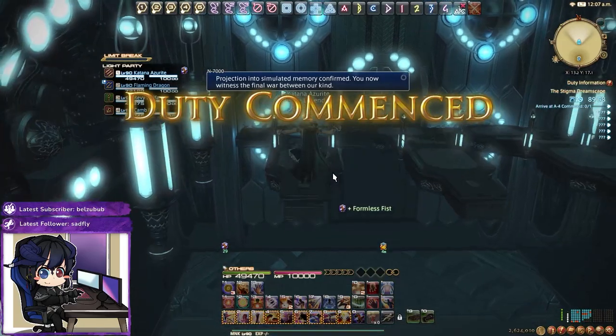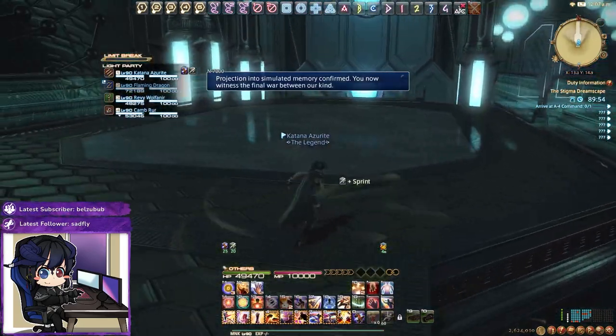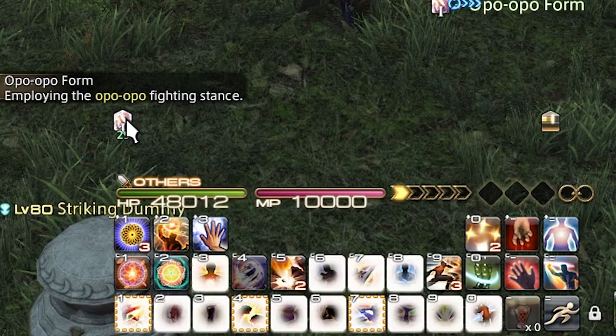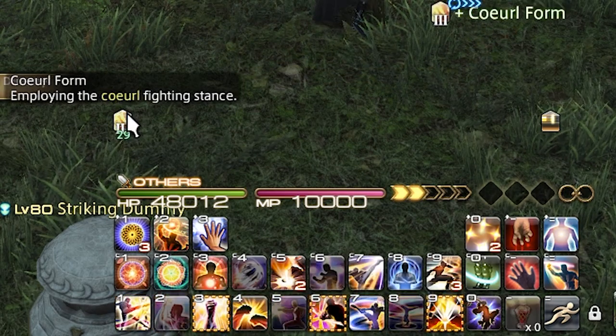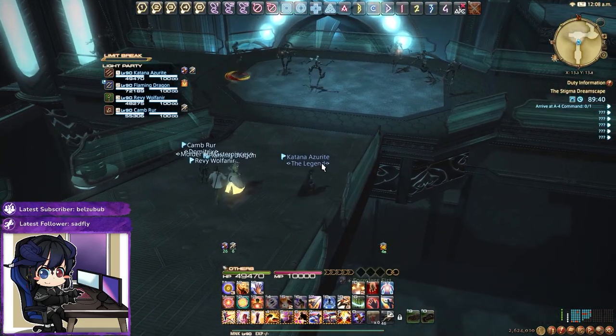First let's start off with the form system. Unlike your traditional melee combo, Monk has a form system. The form system consists of Opo-Opo form, Raptor form and Coeurl form. In that respective order you will be using those specific attacks, but let's go over them form by form.